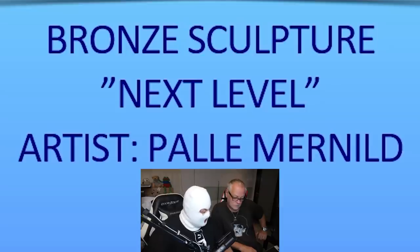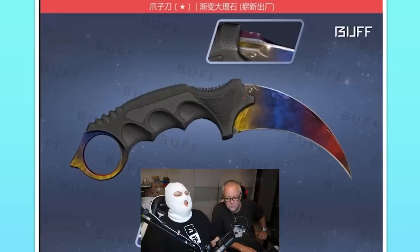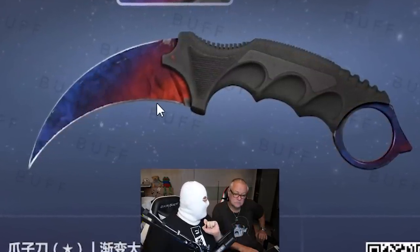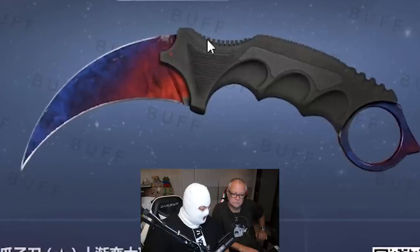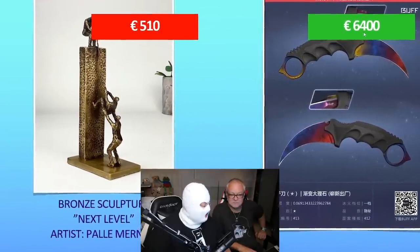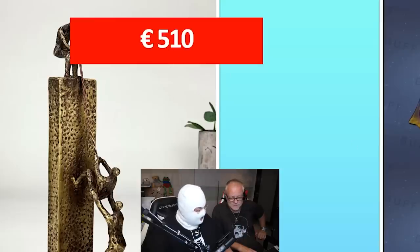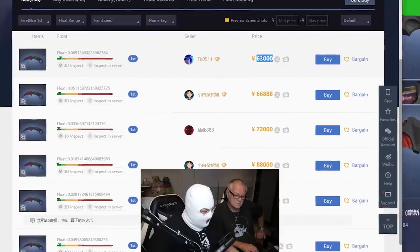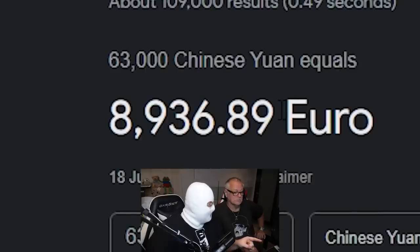Bronze sculpture, Palle Mernild — or, ah, this is a trick question. Linda, I got you, bitch! 4.12 — if I'm not wrong, this is the best fire and ice pattern you can get, known as the first max on buff. Already I know this one is gonna be giga expensive. I guesstimate it's gonna be like 2,000 euros. Is the sculpture gonna be more? Palle — is he famous? I think the karambit is worth more. So I was correct, but goddamn that was a lot more than I thought. Fuck Palle. Paint seed 412, fire and ice first — I knew it. It's listed for 9,000 now.